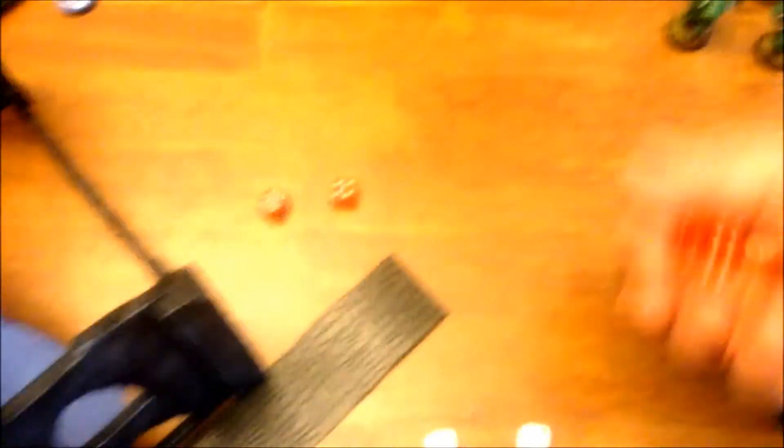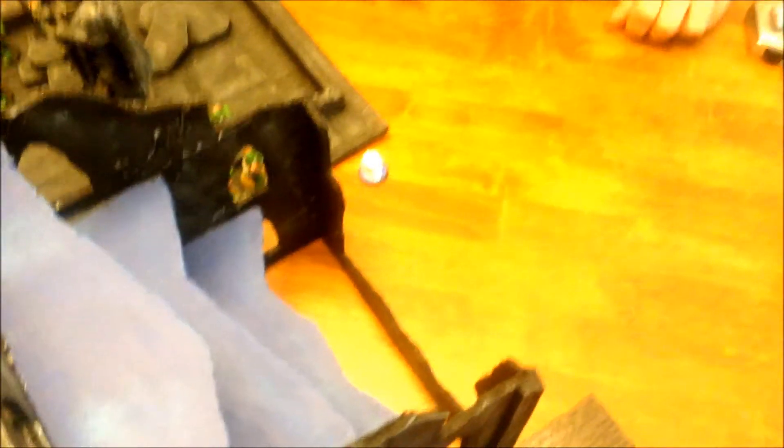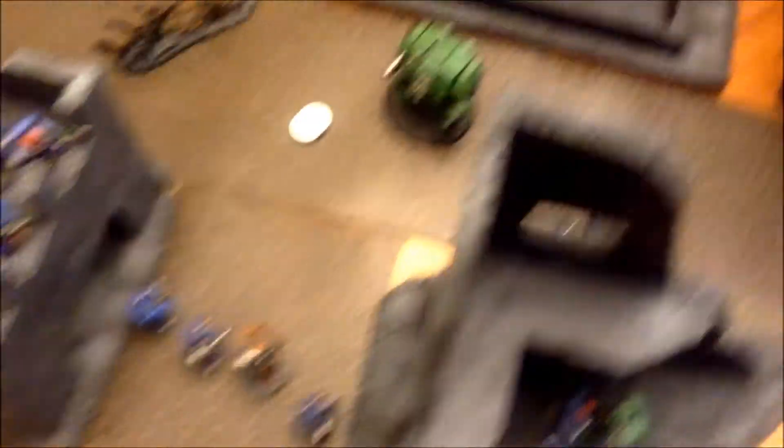I'm going to roll my three attacks — three hits, I hit with all of them. And one wound. I'm strength six thanks to my Crozi Arcanum — and two wounds. Is that a power weapon? It is, it's a power maul — EP four, so you still get your armor save. I need two saves, you need one. Oh, he's dead — and my guy takes a wound. Captain gets squished by Crozius to the face. My squad lives on — he's got one wound left.